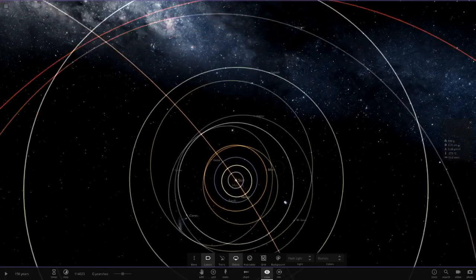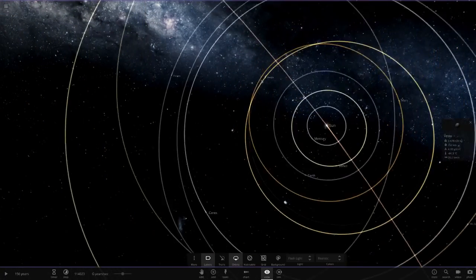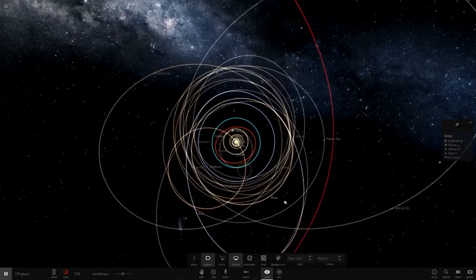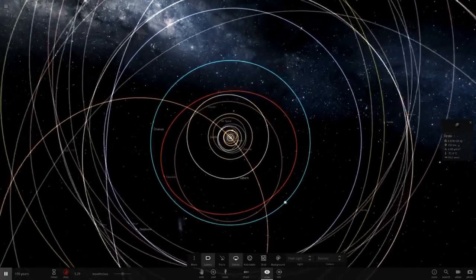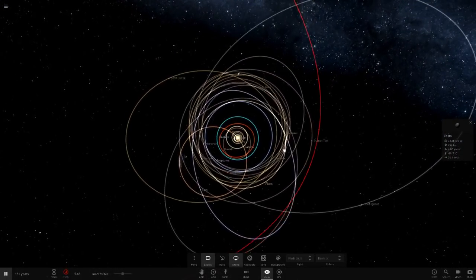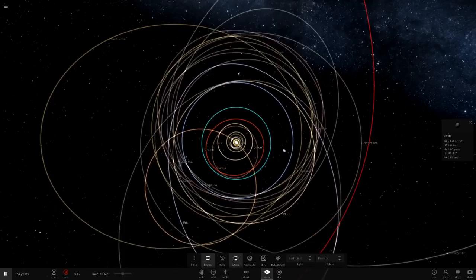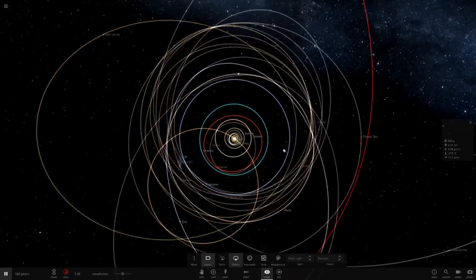The only things really getting affected are objects that don't have the mass of Jupiter. Vesta — one of the largest asteroid belt objects — is now in the orbit of Mars. It's only the minor objects, those without a Jupiter mass, that are changing. All the objects that do have a Jupiter mass are staying relatively stable — their orbits are pretty much in the same place, excluding Planet 10, Sedna, Pluto, and Planet 9, which have weird orbits anyway.